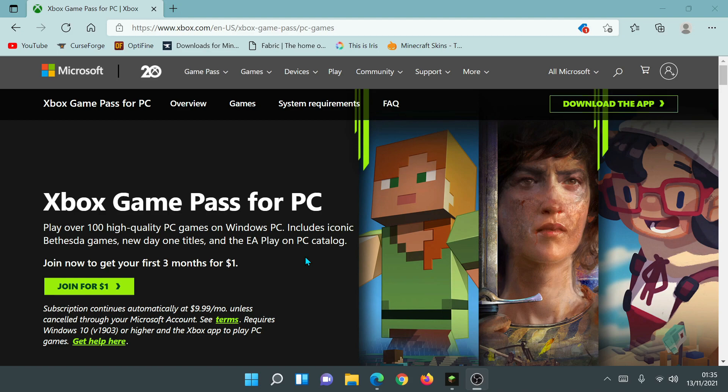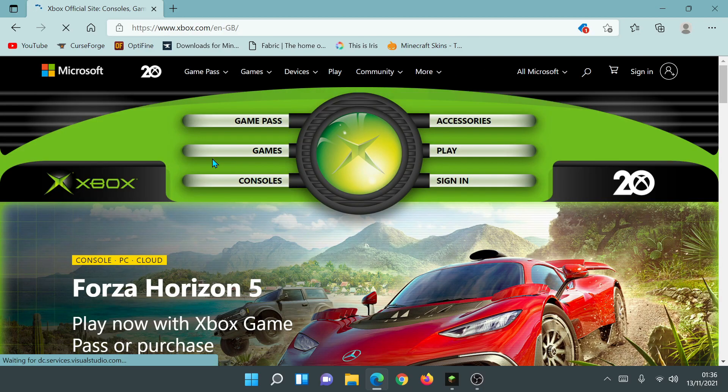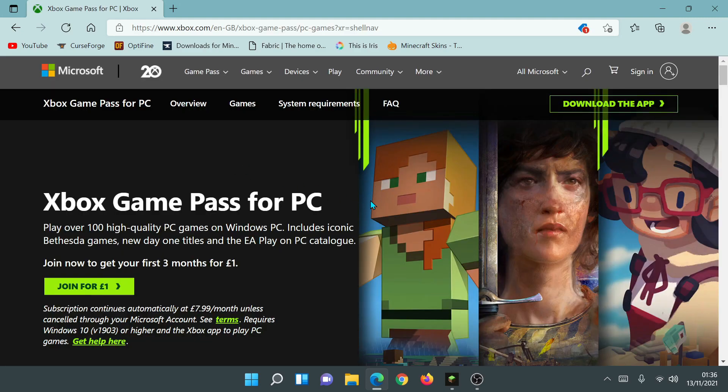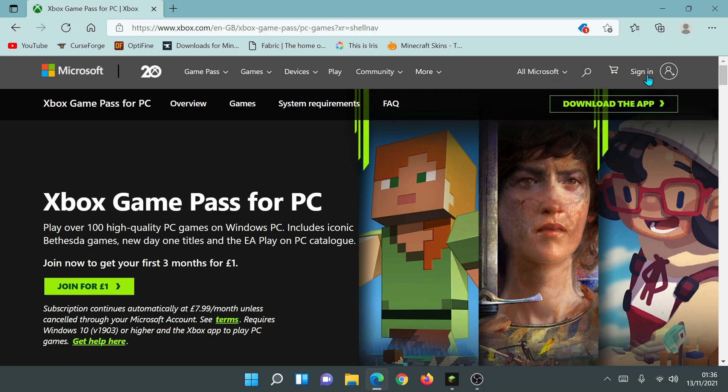You'll notice it opens into the xbox.com website. Interestingly, it was opening the US version for me, and because I'm in the UK I need to open the UK version to pay one pound instead of one dollar. So I'm going to go to xbox.com, click on Game Pass, then click on Game Pass for PC. I'll also make sure I'm signed in — if you're not signed in, do make sure you are before you go to buy this. I'm going to click on Sign In and log in with my details.